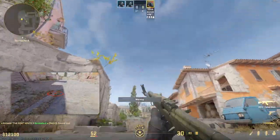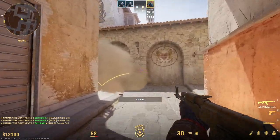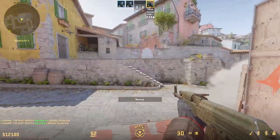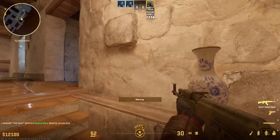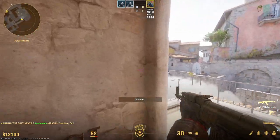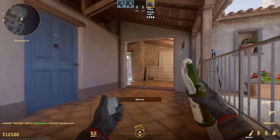If you're fortunate enough to play with friends and stack all this utility together, you can dice up the A site incredibly fast. Send someone through apartments to hop into pit, send someone straight up boiler to fight on site for free without worrying about the pit or library player, and you've cut off arch-mid so they can't rotate as fast. These smokes are really strong individually, but if you stack them all you're going to be executing A site so efficiently.